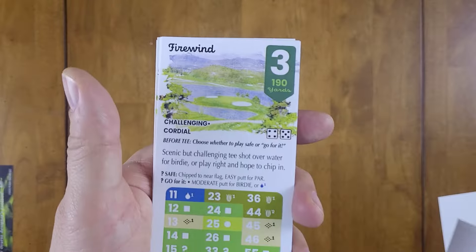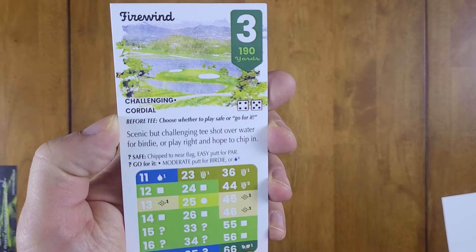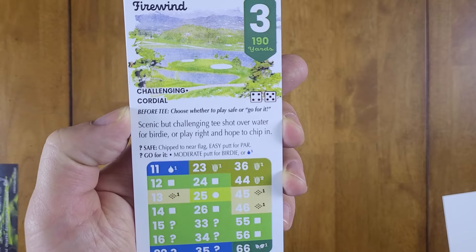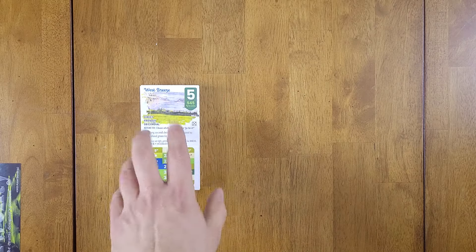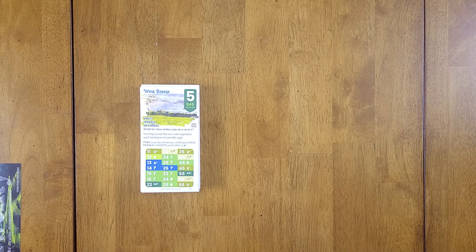Down to par threes — this one is semi-challenging and cordial, controls on a four or five. It reads: 'Before tee, choose whether to play safe or go for it — scenic but challenging tee shot over water for birdie or lay up and hope to chip in.' So there is some strategy involved depending on what you roll. I'm going to use this and put together a course, probably picking one color to keep it simple, set them in order, and play that course in tournament mode.